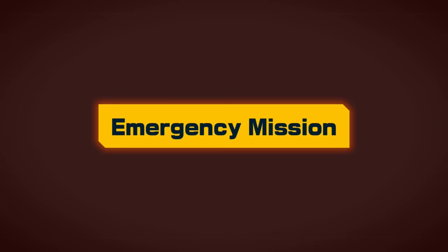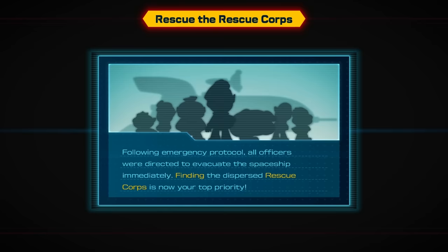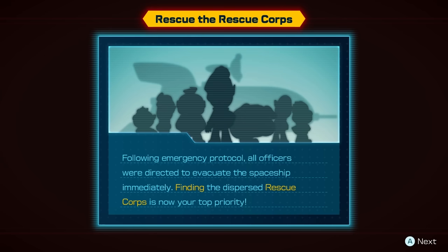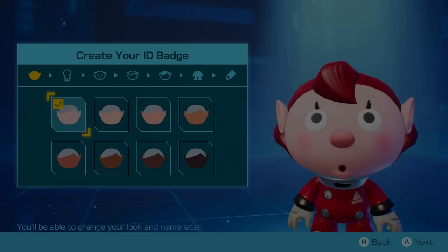Me? That's right — you are my last hope. Perfect, I'll do it. I'll save the day! Whoa — emergency mission: rescue the rescue corps. Following emergency protocol, all officers were directed to evacuate the spaceship. Finding the dispersed rescue corps is now your top priority. Create your badge ID and deploy immediately.